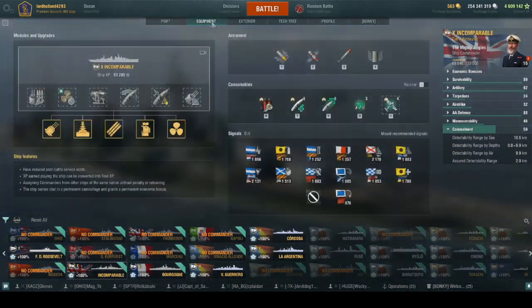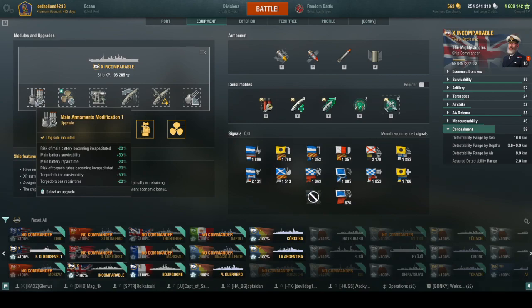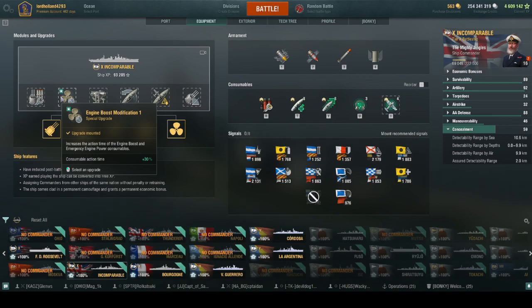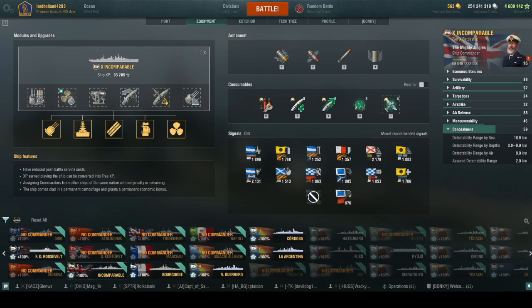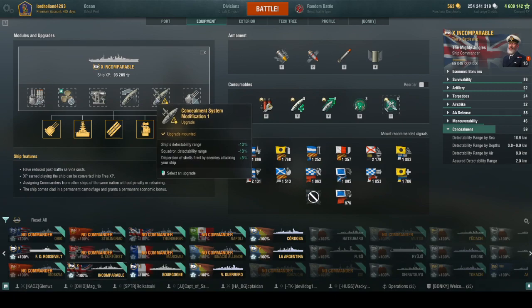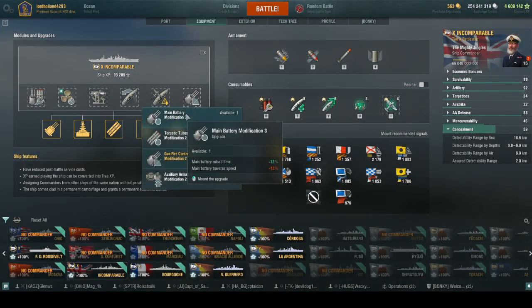For modules: Main Battery Modification 1 to keep your guns and torpedo tubes alive, Engine Boost Modification 1, Aiming Systems Modification 1, Steering Gears Modification 1, Concealment Modification 1, and then either range mod for randoms or reload mod for ranked and clan battles.